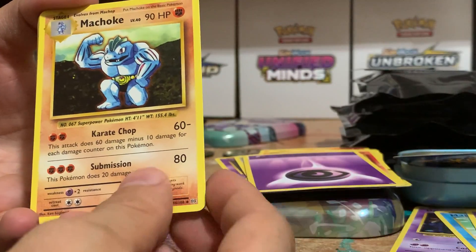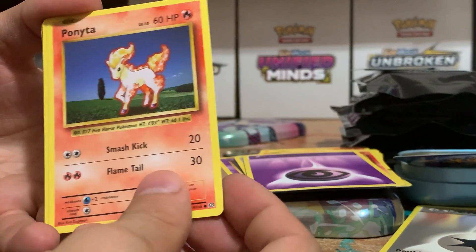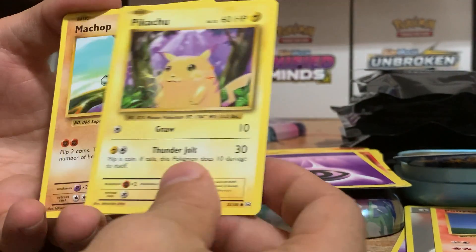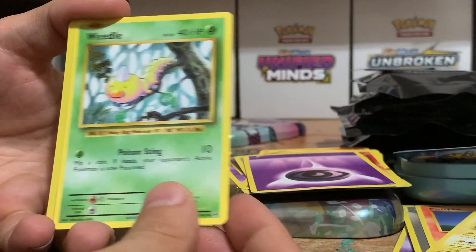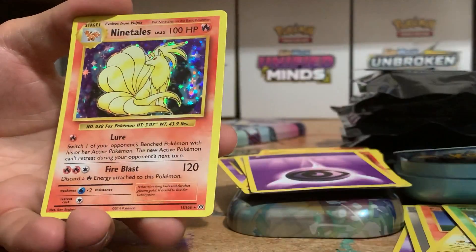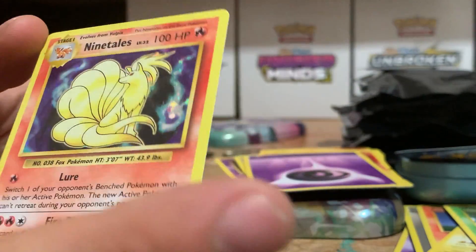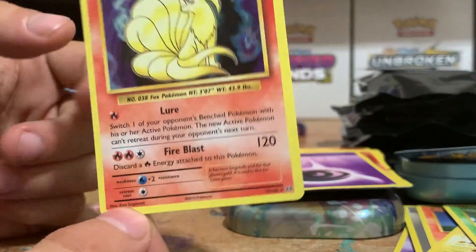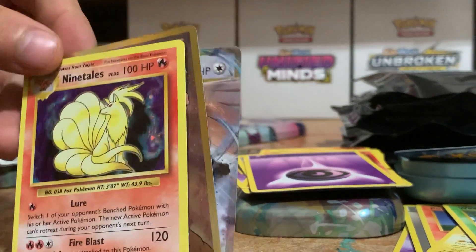Love the Cofagrigus, love the Machoke. Get that double energy in there. Magnemite. Keep that Pikachu — always keep the Pikachu. Get that Weedle in there. Reverse. Holo Ninetales! Cheering sound effect — because I don't know how to actually add a sound effect. How old am I?